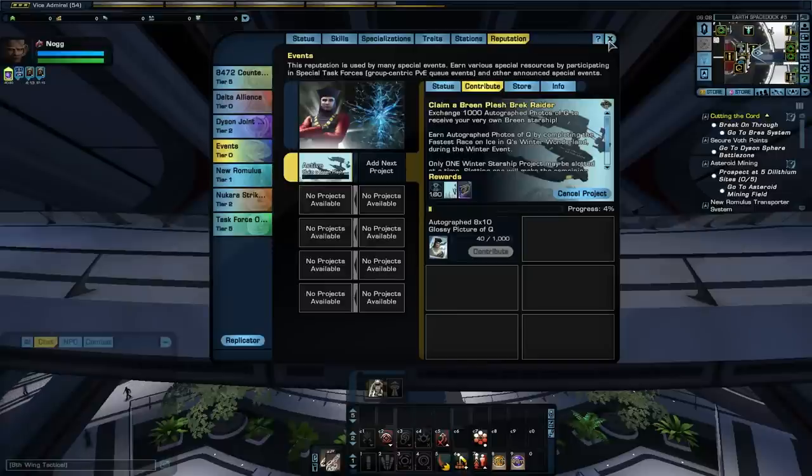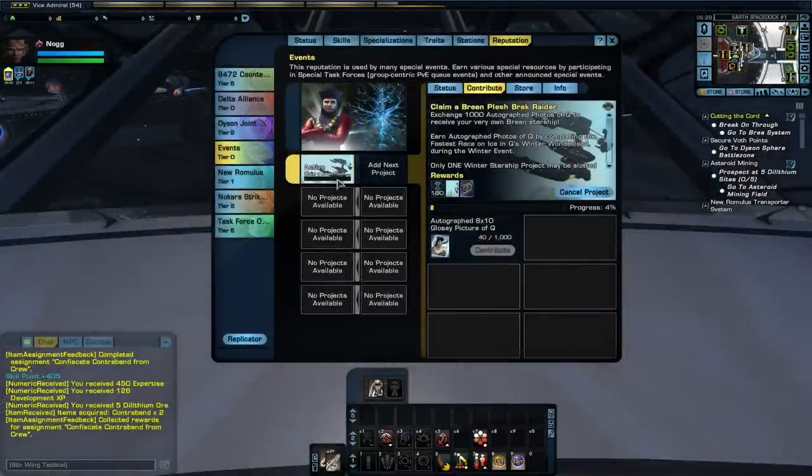This is bull, this needs to be fixed. This is Perfect World at its best — reaching into your pockets, trying to take money out so you'll spend it on the Q grind knowing you can't do it in the time remaining. I'm hoping they're sorting this out — it's purely rumor. I went to the trouble of collecting a thousand marks on three characters — my engineer, my science character, and my tactical character — so I should be able to get all three ships across all three characters.